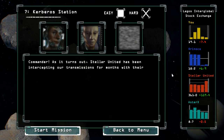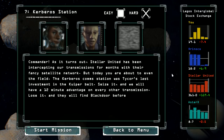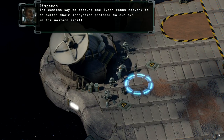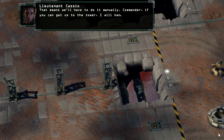Stellar United has been intercepting our transmissions for months with their fancy satellite network. But today, you are about to even the field. The Kerberos comm station was Tycor's last investment in the Kuiper Belt. Seize it, and we'll have a 12-minute advantage on every other transmission. Lose it, and they will find Black Door before us. A 12-minute advantage on every other transmission. Okay, so we're just trying to set up a staging area here.